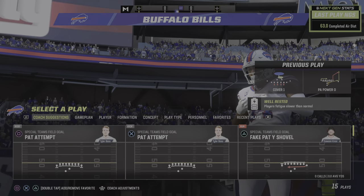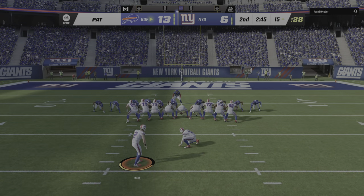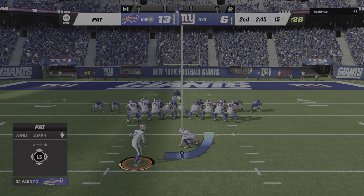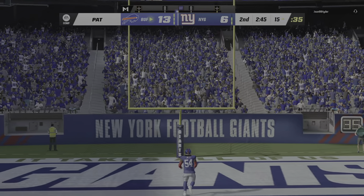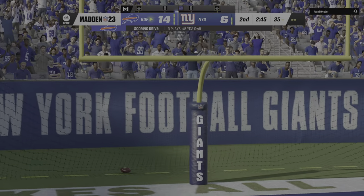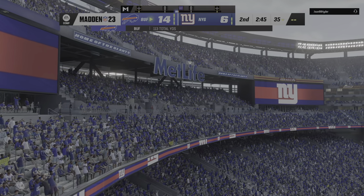There is the big arm of Josh Allen on display — he can throw it as deep as anybody, and that was an absolute laser. Bass now for the extra point — up and good. Our score: Bills 14, Giants 6.